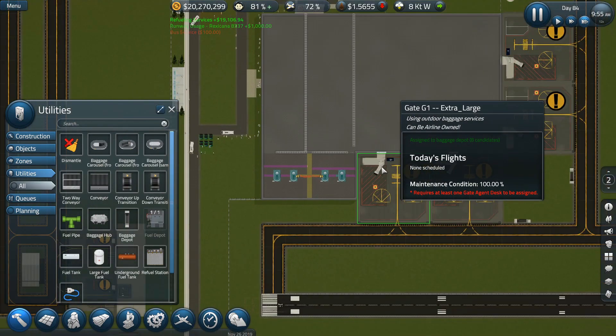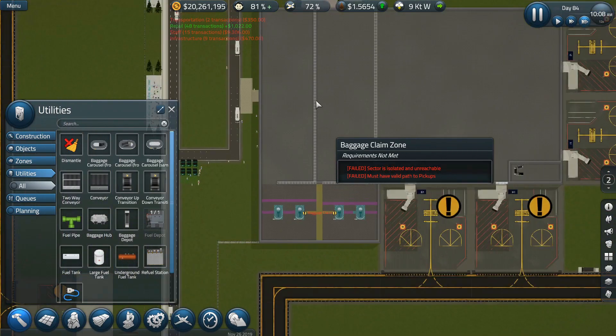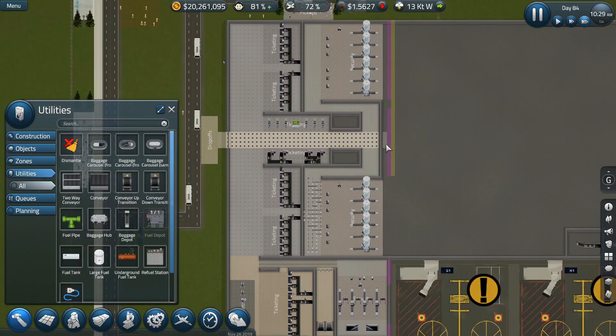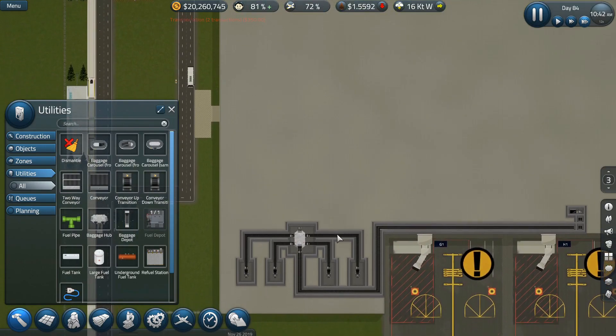Then I think we should be able to start taking some flights. Well, not yet — we don't have stairs getting up into here yet. But we're getting there. We're getting close to being able to accept our first Excel flight.